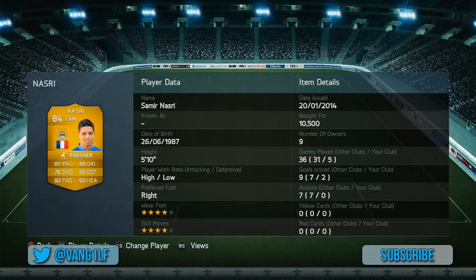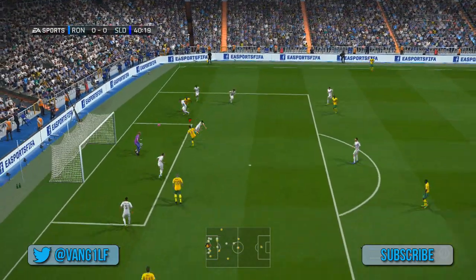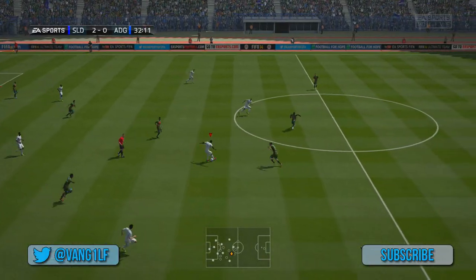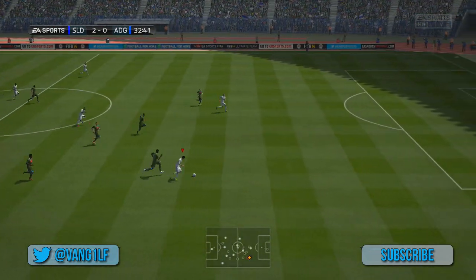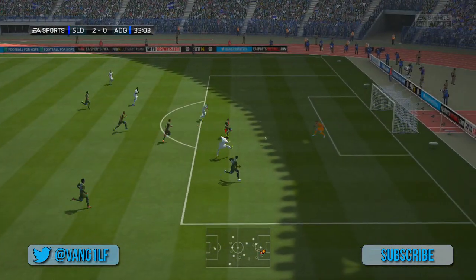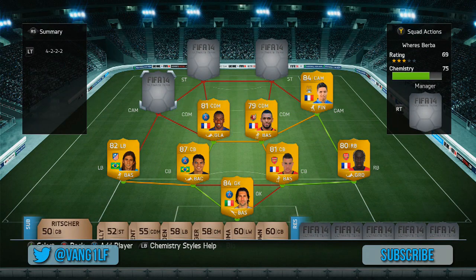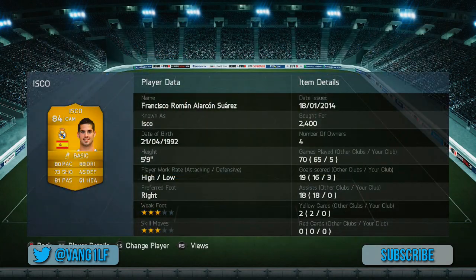We're going to go for Nasri now as a right CAM. The beauty of this formation is you can swap the CAMs and certain defensive mids around — as long as you've got a couple of players to change the chemistry, it's really interchangeable. You all know my opinion on Nasri — I've used him many times before. I prefer him either on the wing or in the middle. 4-star weak foot, 4-star skill moves, great finish on him, great passing, pretty decent pace.